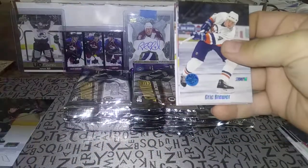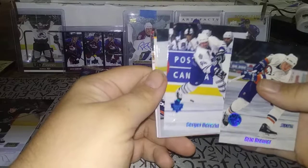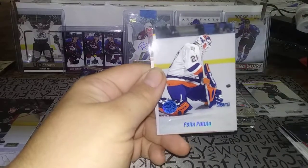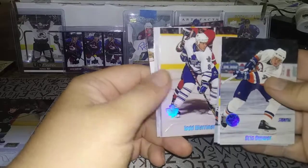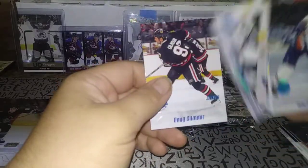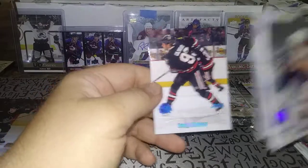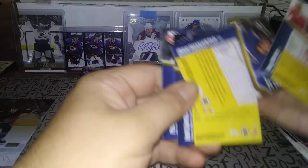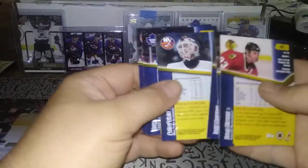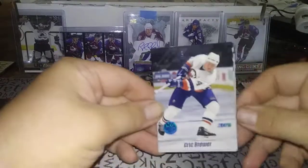There's a checklist in every single pack. Eric Brewer, Sergei Zholtok on the Blues, Felix Potvin on the Leafs — really cool. Todd Bertuzzi, Steve Koivu, Al Iafrate on Washington, and Doug Gilmour on Chicago. No insert in that one — all regular base, but still nice.